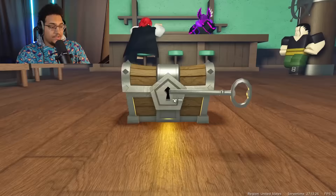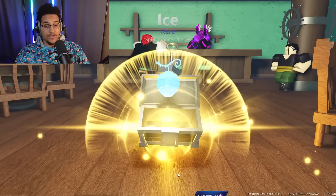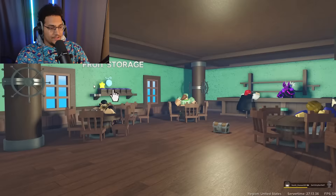Please give me something this time. We got an epic first, now we got ice. Should I keep ice? Nah, I'm going to spin ice. We're going to keep light and spin ice instead.